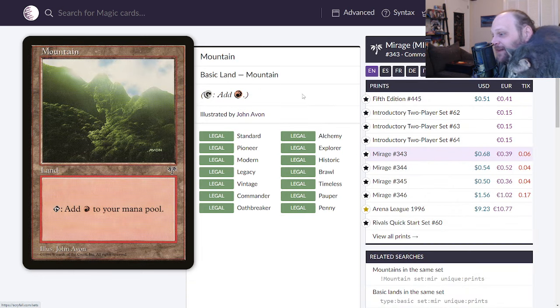Mountain is up next — this is actually one of my favorite mountains from Mirage. I like Mirage lands. It's not the one we got on Arena, but I still like the Arena one — the all-red one where the whole art is just red.